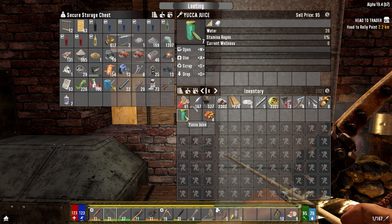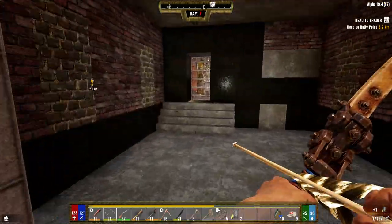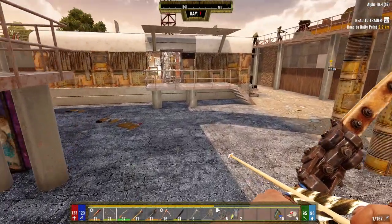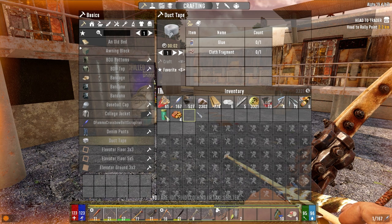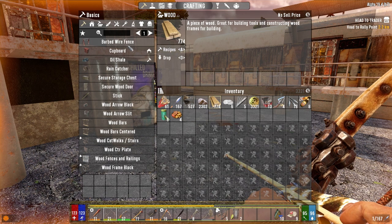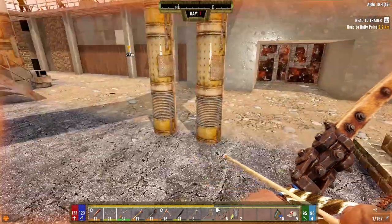Let's go ahead and eat. We're ready for the horde - all we've got to do is turn on the generator and open the door. We got food and drink on us. We got our medical supplies, repair kits, and ammo. We can make 13 more bolts.